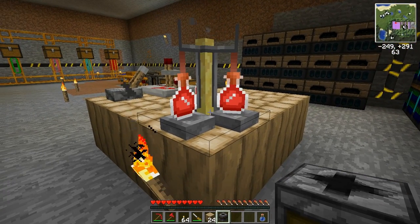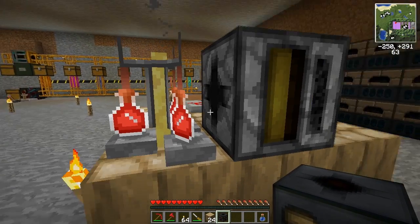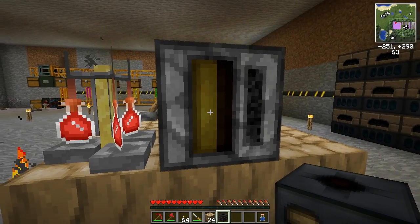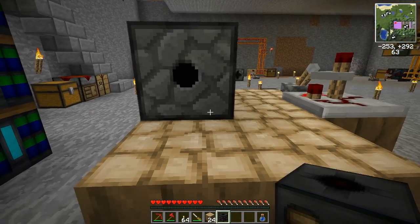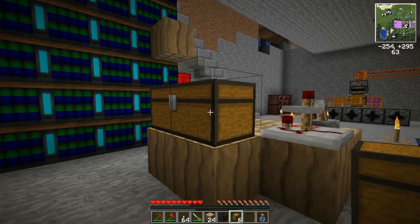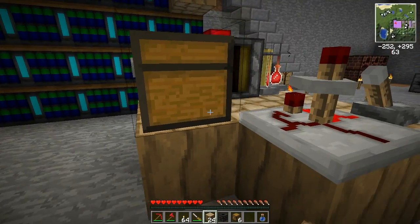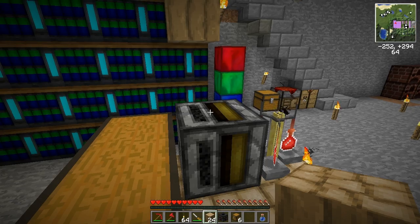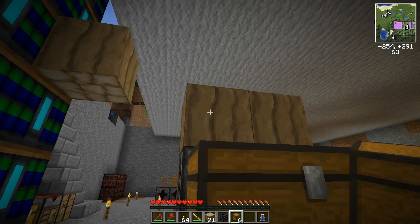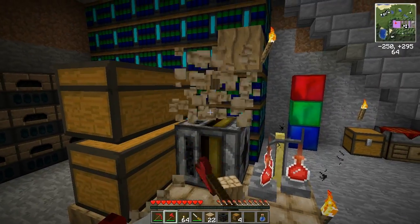Basically the potions will be generated here. We'll be setting up a filter over here, and we'll put one of the finished potions into the filter. This filter will suck the finished potions out to this side and put them into this chest — this is where we'll be storing our finished potions. Let's just put down another chest over here to store the ingredients.